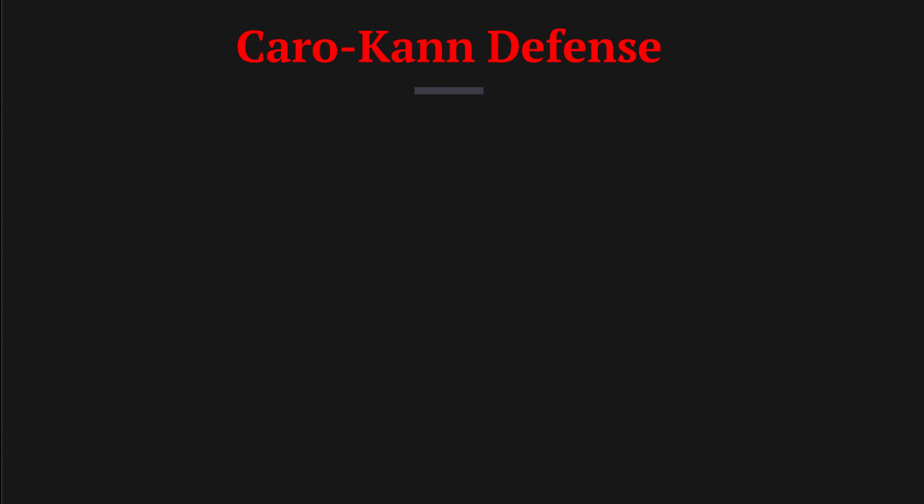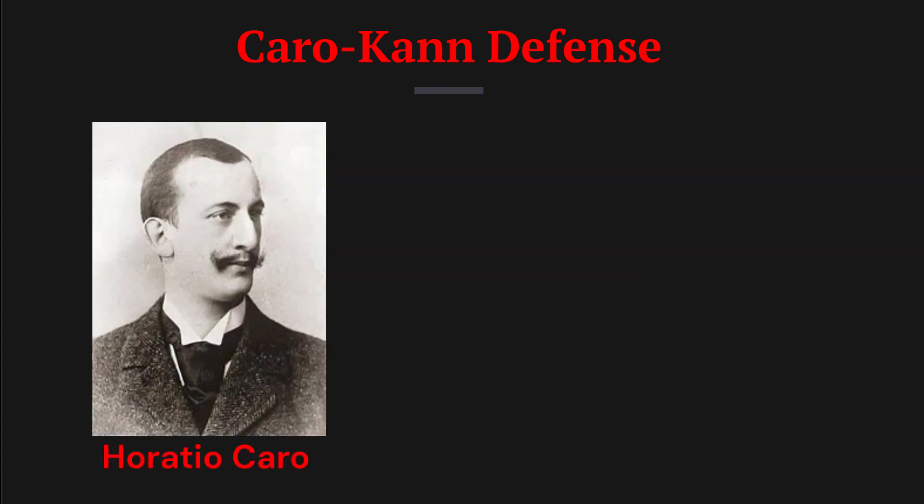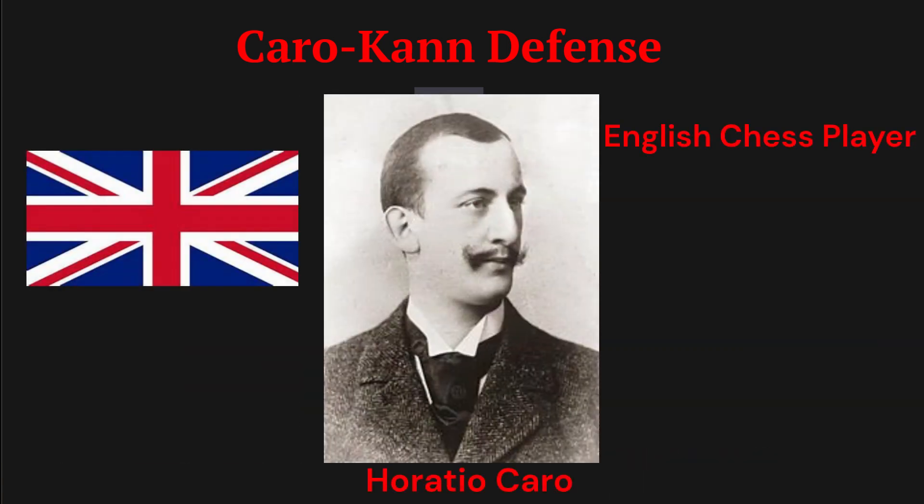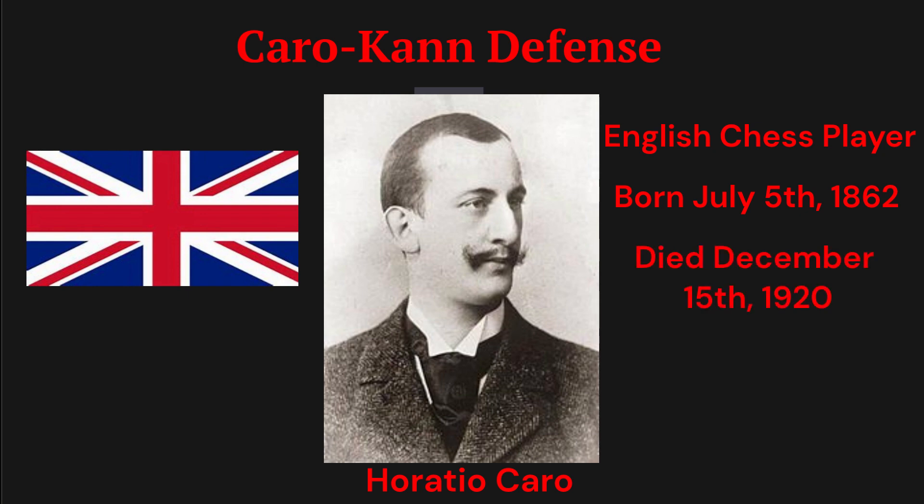This opening is named after a couple of guys — one by the name of Horatio Caro and the other Marcus Kann. Horatio Caro was an English chess player, born on July 5, 1862, and died December 15, 1920. His biggest claim to fame is that he beat the world champion Emmanuel Lasker in just 14 moves in 1890 — that game being four years before Lasker became world champion.